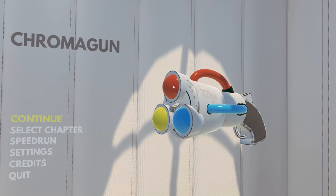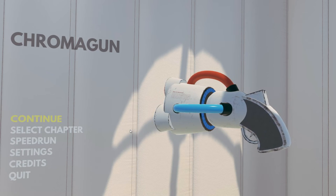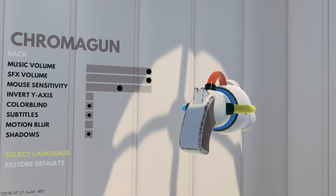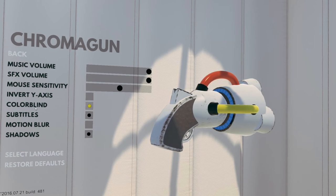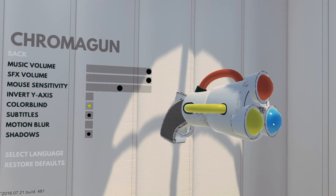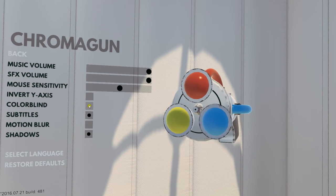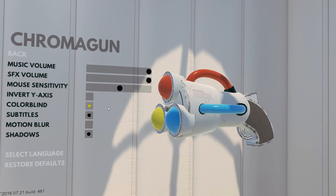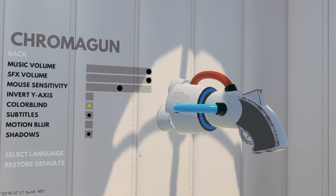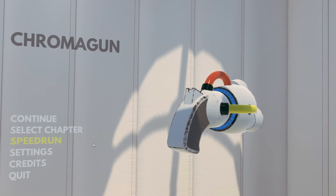This game uses colors as a very important mechanic, and those of you who may be colorblind would probably have a pretty hard time playing the game or watching me play. I'm not colorblind myself, but if you look in the settings, there is a colorblind setting, which is pretty cool. I believe if you select colorblind, it will place symbols on the colors in the game so that even if you're colorblind, you can use the symbols to make your way through. I'm going to leave this on — hopefully it won't be too distracting to those of us who are not colorblind.